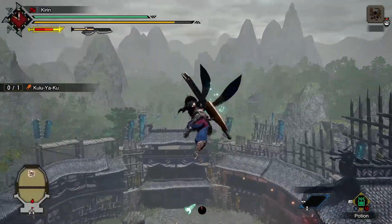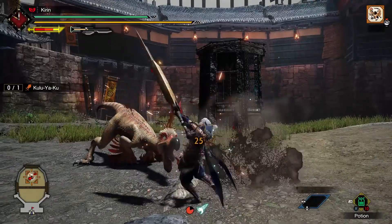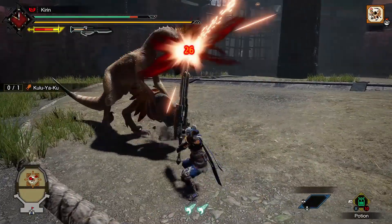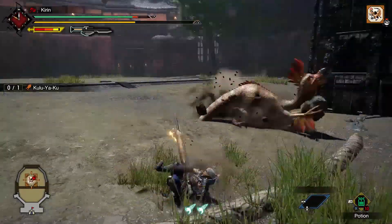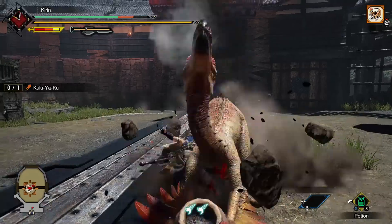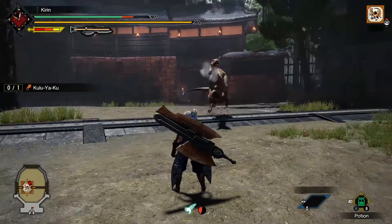Kulu Ya Ku essentially has two different modes. He starts off fighting you barehanded, but then he gets serious and arms himself with either a pot or a rock. The pot or rock doesn't appear out of thin air — he's going to dig for it and pull it out of the ground. Whether it's a pot or a rock, as far as I know, is random.